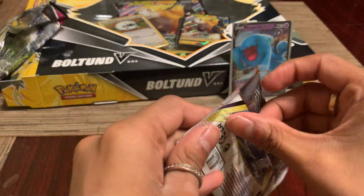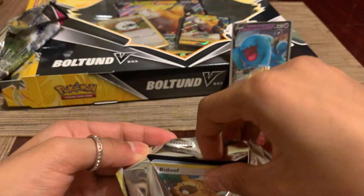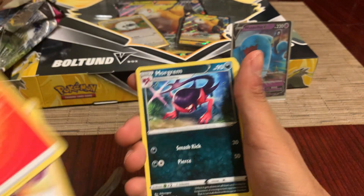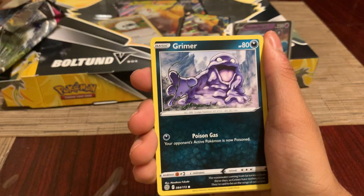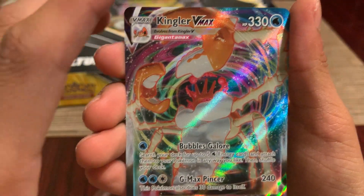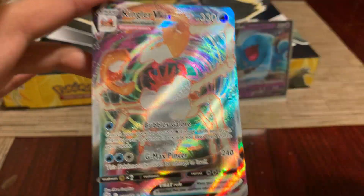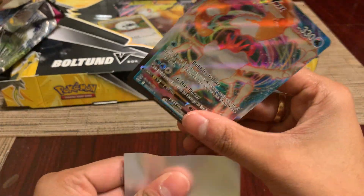Now we got Brilliant Stars. As I've said in previous videos, this is one of my favorite sets — having the trainer gallery is really cool because it gives you a chance of getting two pulls in one pack. Code card out of the way. We got Froslass, Sneasel, Grimer, Exeggcute, Farfetch'd, a reverse Farfetch'd — and then oh my god, a Kingler V full art! Is that a beard or just his body? That's sick — we got two pulls!